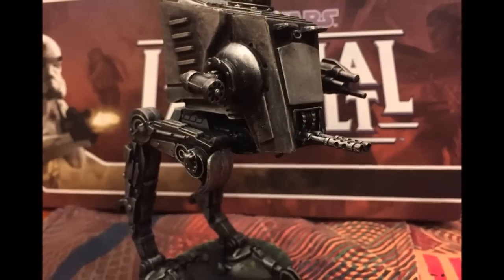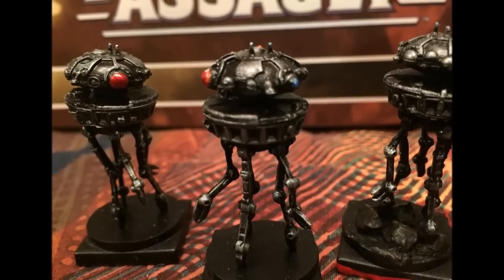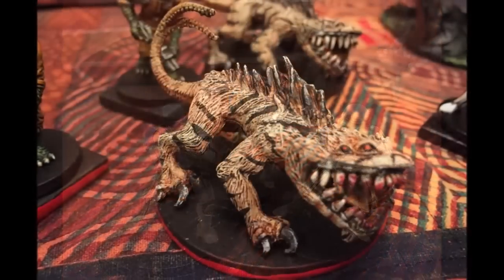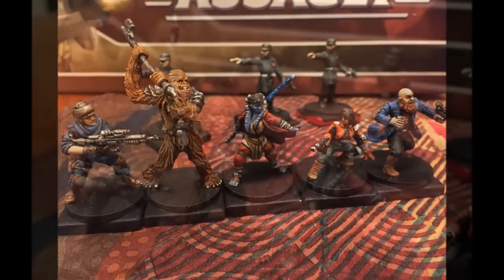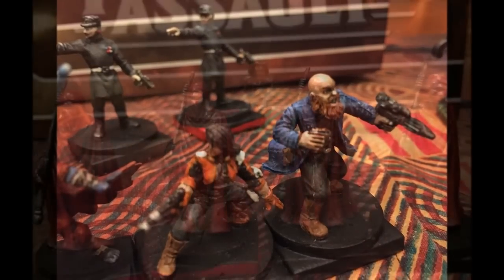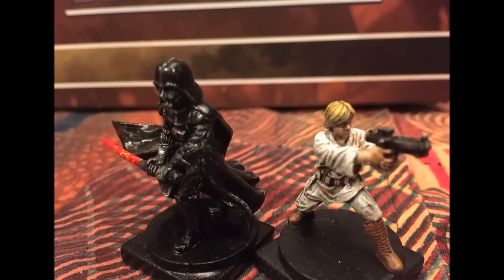I've now acquired some painted Star Wars Imperial Assault miniatures, donated by Ben Waxman. He painted his own copy and sent them to me, and I sent mine back to him — I think he's going to paint those and maybe send them to somebody else. I posted these on Twitter. They look fantastic. Here we've got some heroes, a Wookiee, a wannabe Jedi, Vader with his royal guard, and Luke and Vader — father and son. I love the weathered look on Luke's miniature.